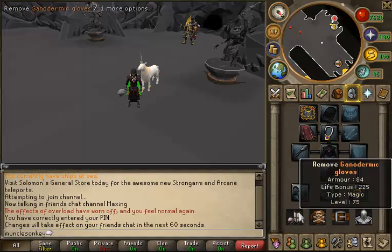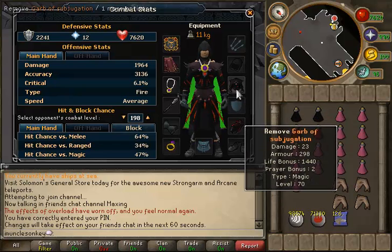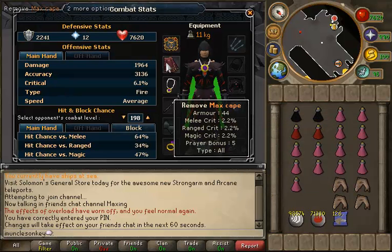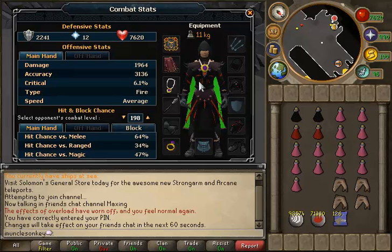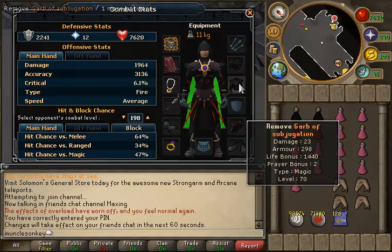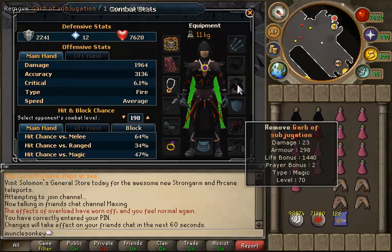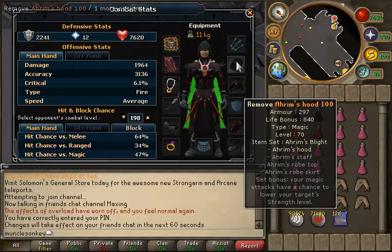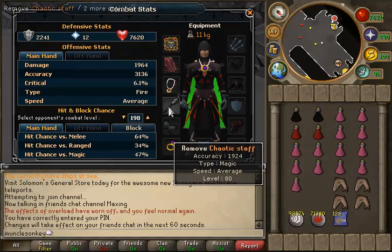The setup you're going to want to bring — I choose to bring subjugation robes. You can also wear Gano if you cannot afford subjugation because it is pretty expensive at the moment. Not everyone has a max cape, but if you can bring a skill cape it has a pretty decent armor bonus as well. I would probably recommend Gano over subjugation for the armor bonus, but with my stats and gear I can survive well with subjugation since it also gives a damage bonus. I also have an arma hood — a subjugation hood works as well.